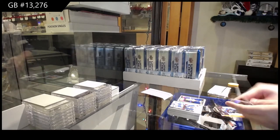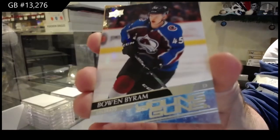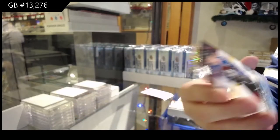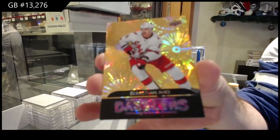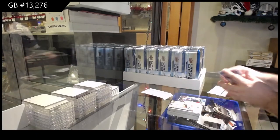Oh, nice pack there — I like this one. We got a Young Guns Bowen Byram for the Avalanche, and we got a Dazzlers of Aho for the Carolina Hurricanes. That was a sweet pack.